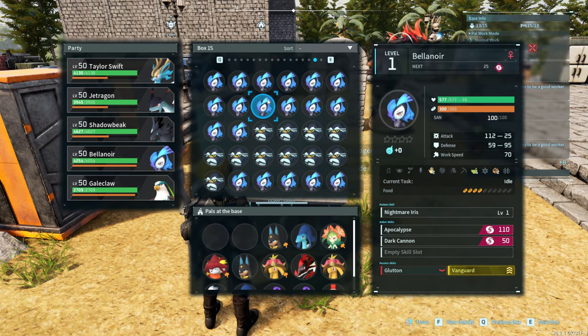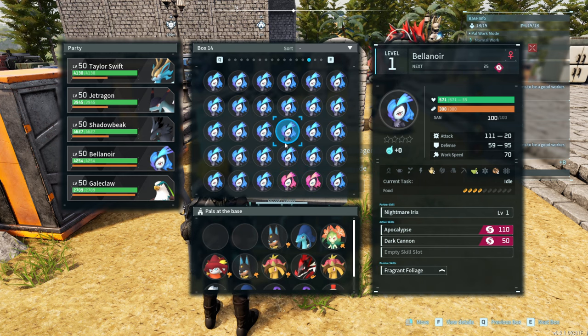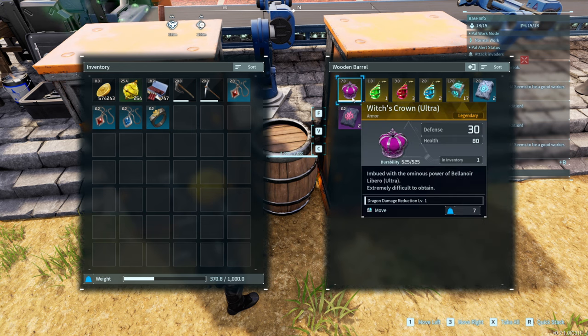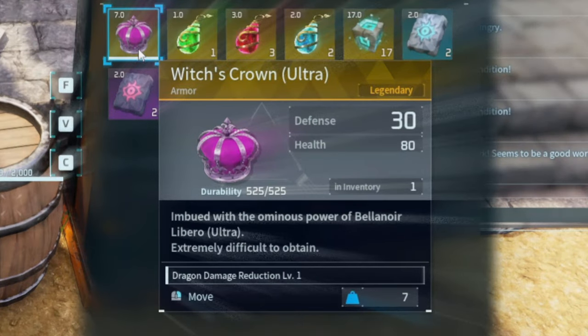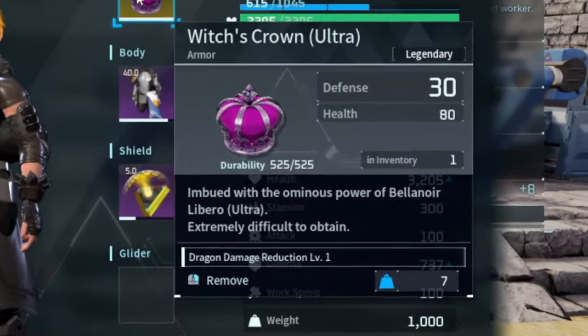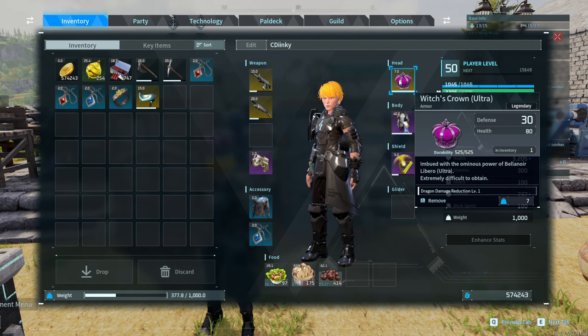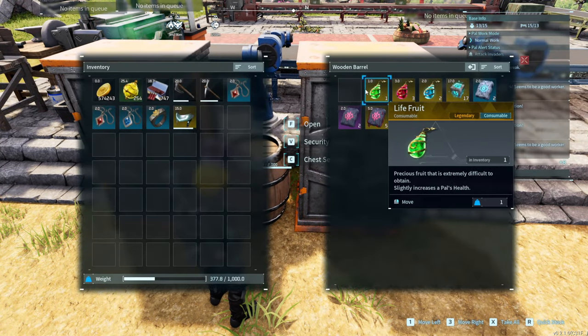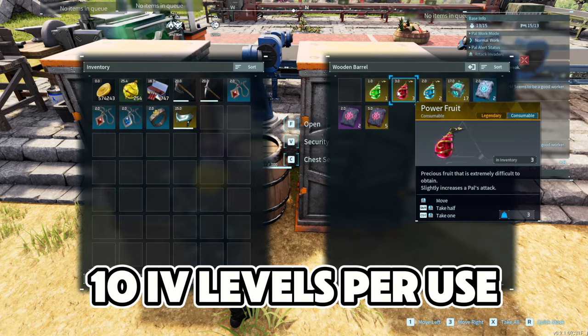I've been breeding a bunch. I also killed the Bellenoir Burrow like three or four times and got so many boxes full of this Bellenoir raid boss. I did get carried away and killed some Ultras, and got lucky enough to get the Witch's Crown Ultra. I have no idea what it does — it just says extremely difficult to obtain, imbued with the ominous power of Bellenoir Libero Ultra.